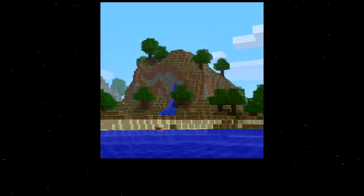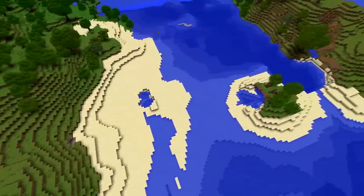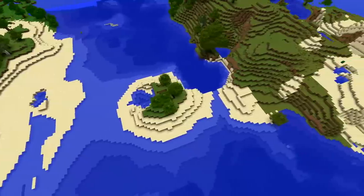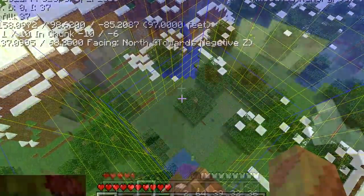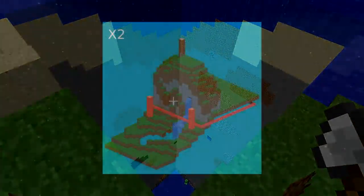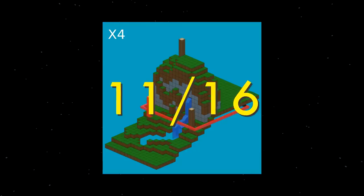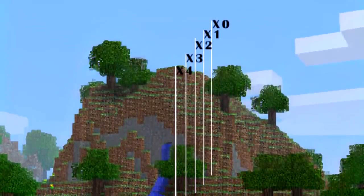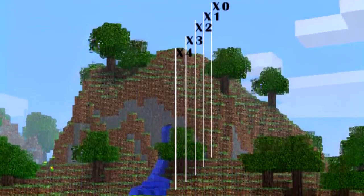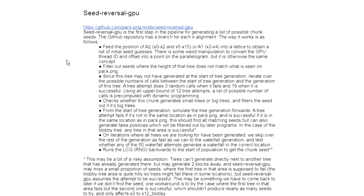So here's where we're at right now. The search is still on for potential chunk seeds, and this can take a while, as it is important to find where the chunk borders are in the image — which is crucial for seed reversal. Because a chunk is 16 blocks wide, the team has to search 16 potential alignments. At this point, 11 of the 16 alignments have been searched. The last five have been proving more difficult, as there would just be too many potential chunk seeds to go through. So a new methodology on how to deal with this is currently in the works.